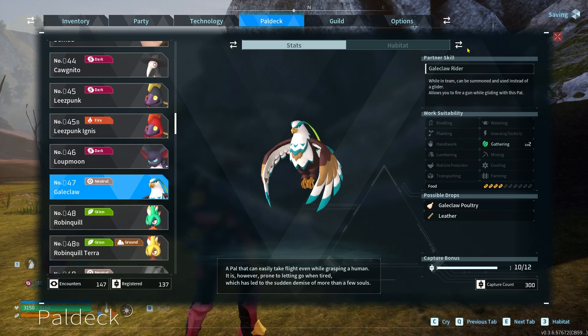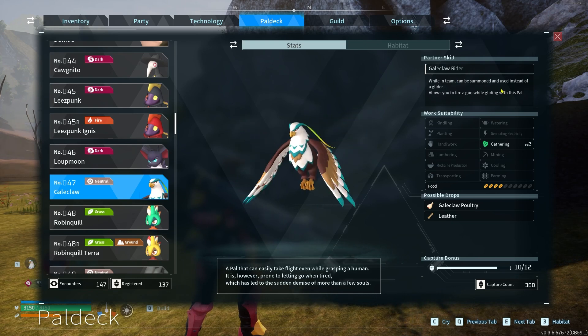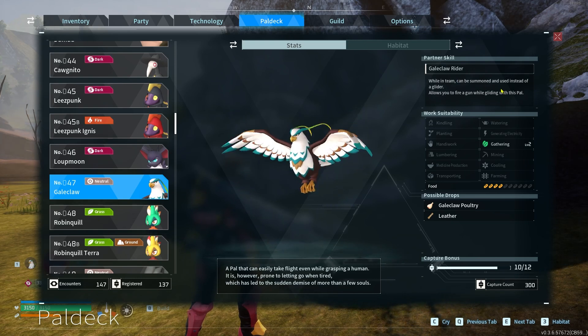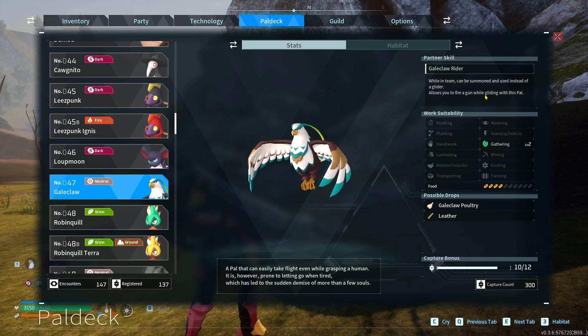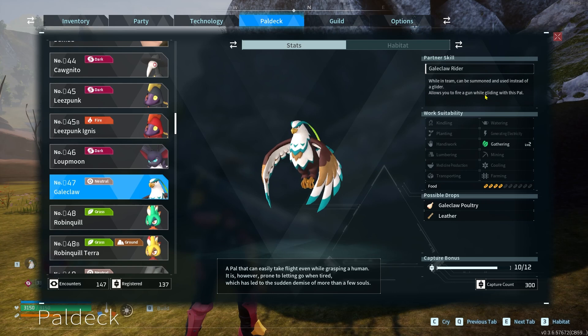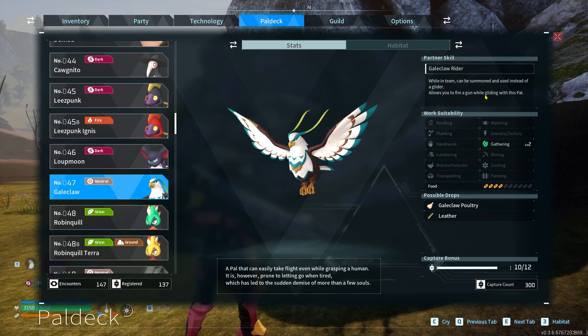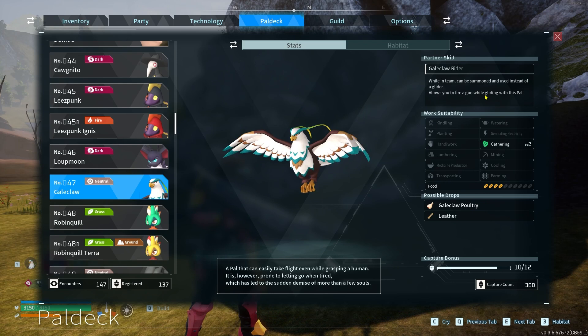Now, why is that? Well, if you look at the partner skill, Gale Claw Rider — while in team, it will be summoned to use as a glider. And it allows you to fire your guns and do other things while you're gliding, which is super useful for any kind of movement within a boss fight, especially when you level up the Gale Claw and get the mastery up a lot.